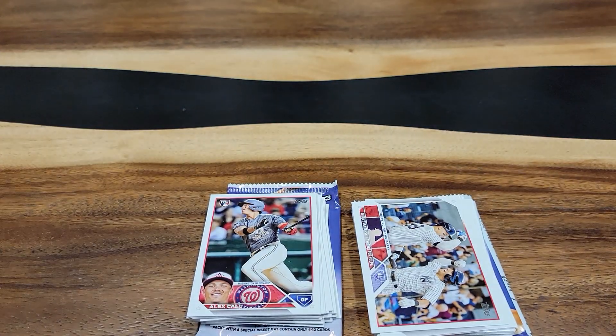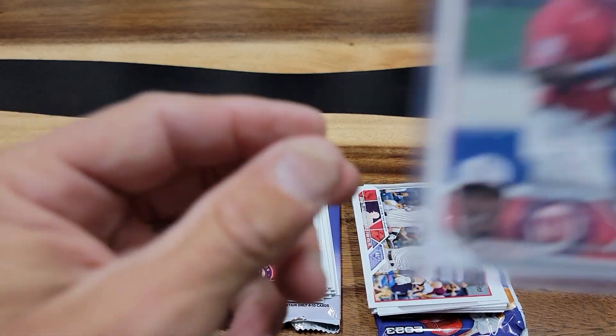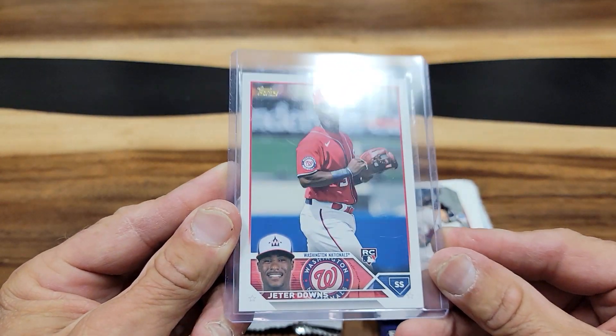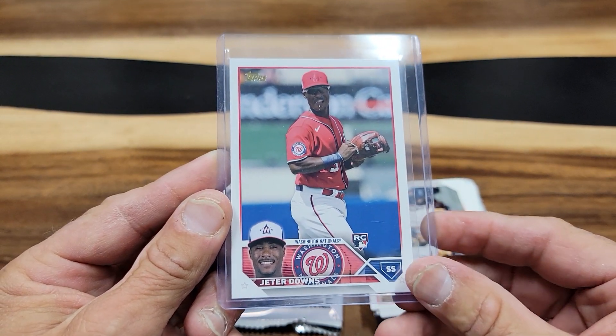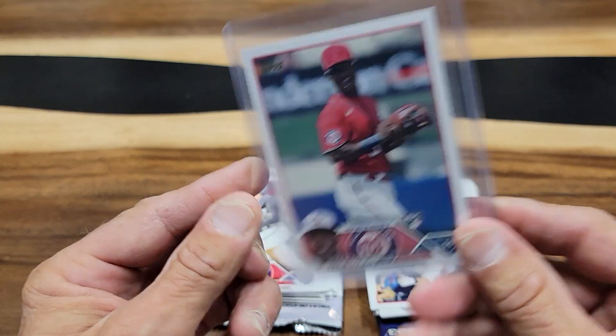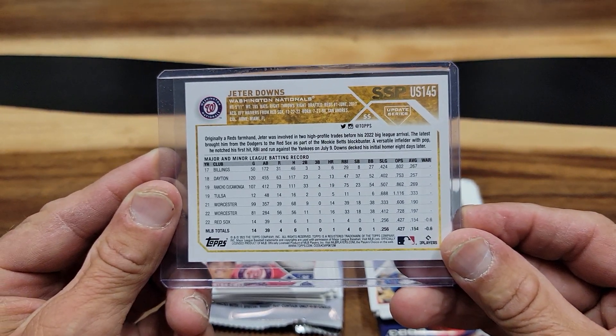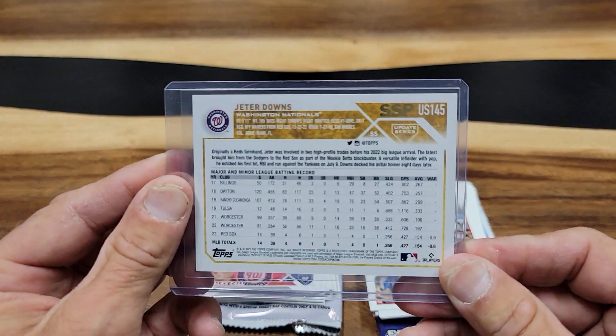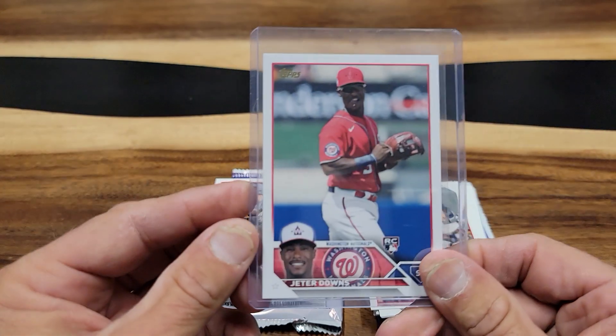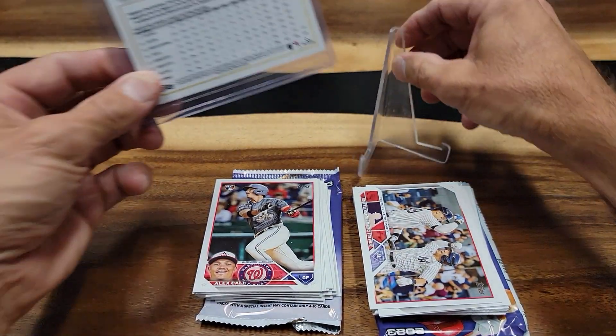I want to show you something that I got — I want to show you this card here. And it is about time I got a Golden Mirror. This is my Golden Mirror of Jeter Downs right there. I got an SSP right here. Finally got an SSP Golden Mirror — one of those parallels.